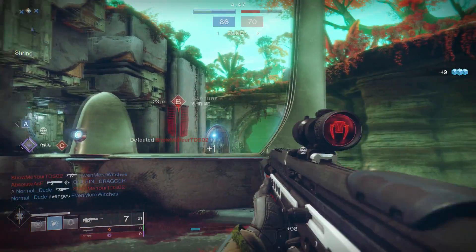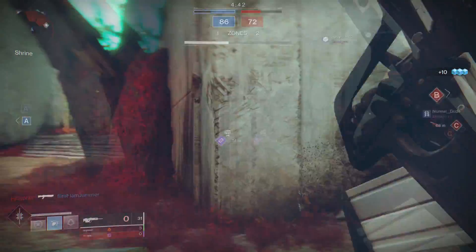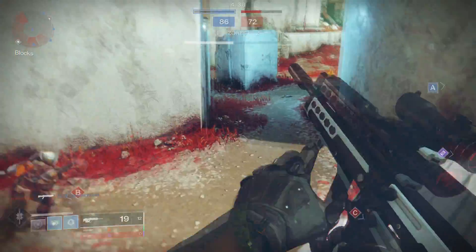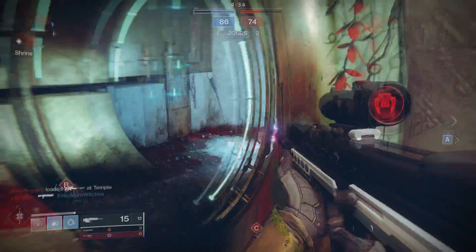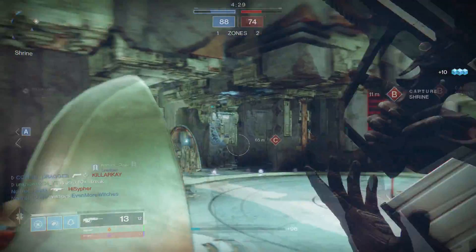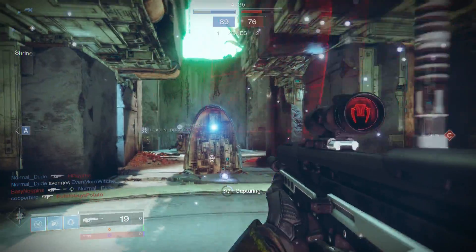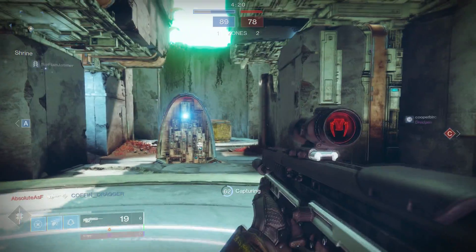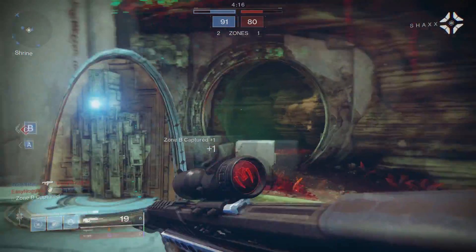The only thing that makes it really special is Kill Clip, but you need to get a kill with the scout rifle normally to activate it. Another thing that makes it unique is that it's in the kinetic slot — before this, if you wanted a rapid fire frame scout you had to run it in the energy slot. But without Kill Clip, it's just a solid rapid fire frame scout with nothing super special going on.